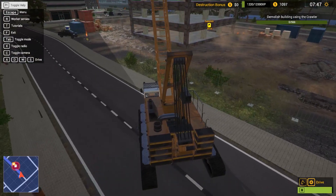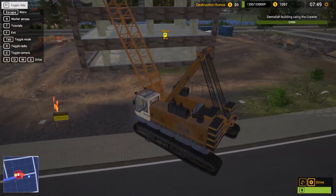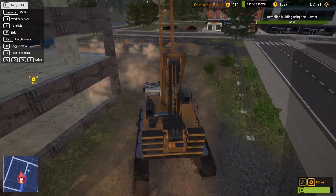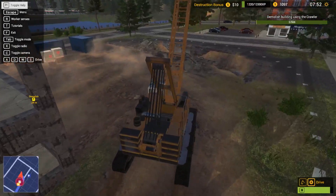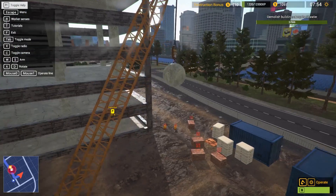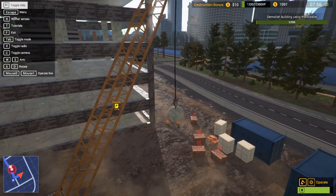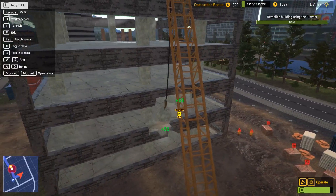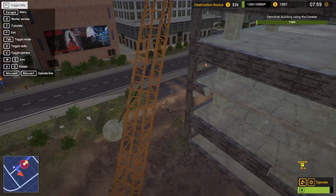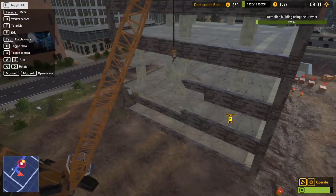Now we're going to be demolishing this building, and I'm actually really intrigued on how this is going to work. Apparently I took out part of it already. What I'm going to do is I'm going to get up here and try to break out most of the other stuff. But let's drop that and then just whip it around. Yeah — all right, that's pretty cool. Whip it back. That is pretty cool.